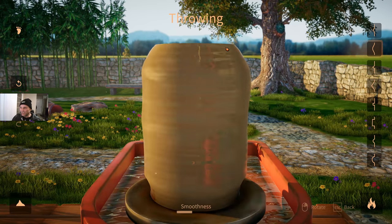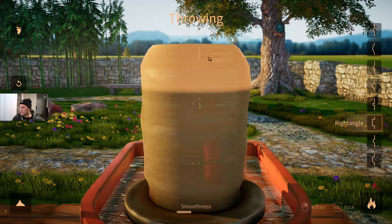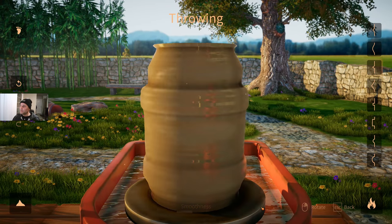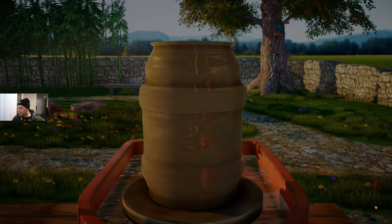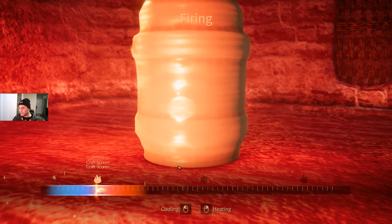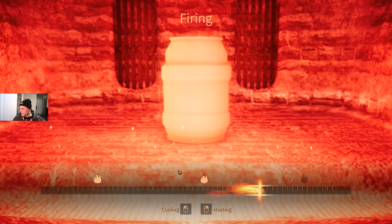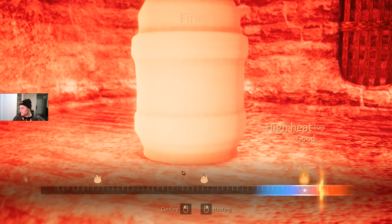Biggest pot ever! It makes a sound when you do it — kind of a sandpaper sound. You can make a little design, like a lip around the edge — that's pretty cool. Once you're done making your piece of art, you fire it in the kiln. Hold down in the right corner, heat it up, and you want to stay right on where the little white indicator is. It can hurt your fingers doing this — almost get carpal tunnel — but you just keep clicking and try to stay on those burn targets.